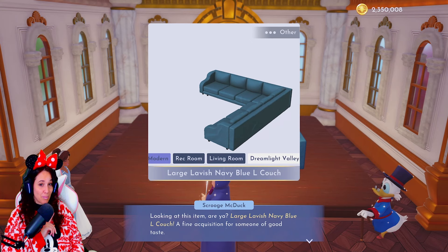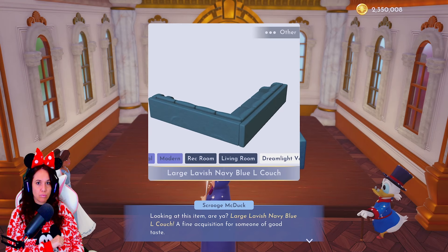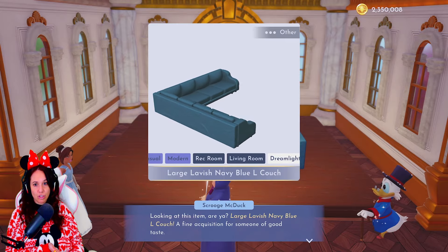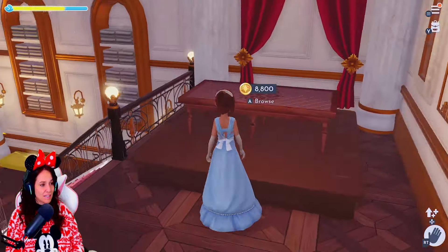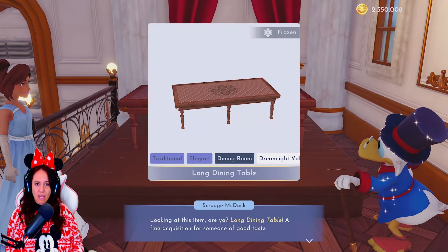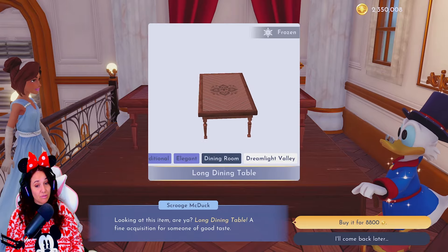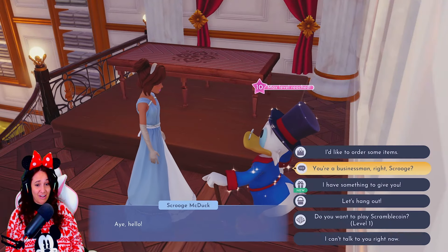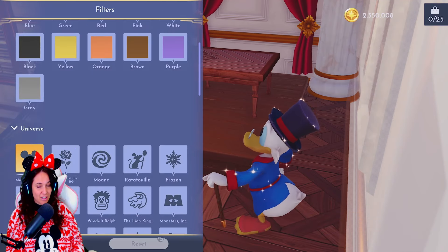For 540 there's a large lavish navy blue owl couch — I'd say nine out of ten store refreshes there's a couch like this, so I'm passing. They really need to make couches rarer. For 8800 from the Frozen collection there's a long dining table, which is great for sweet treats at Christmas or really any time of year like Easter.